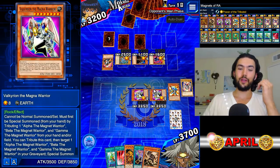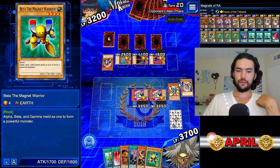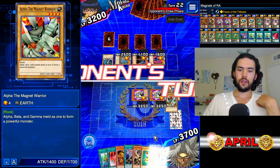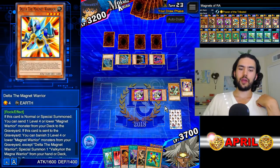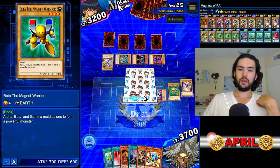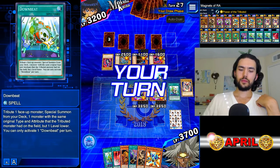We're completely done at this point — nothing to worry about. We just need to draw our cards. There's a Beta, end our turn. There's an Alpha, end our turn. And when you're summoning your Valks, if you have one in your hand, go for the one that's in your deck first, then Downbeat and discard Downbeat.